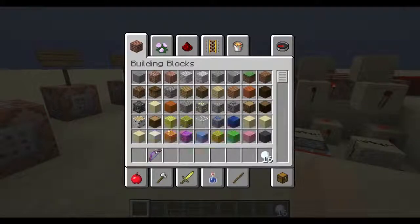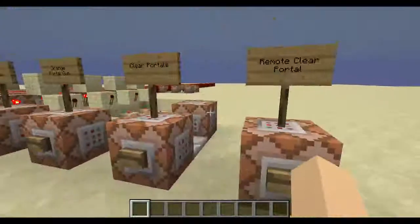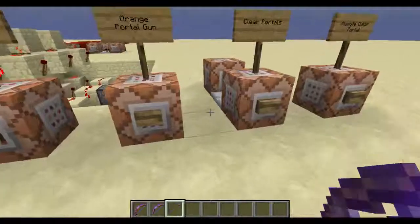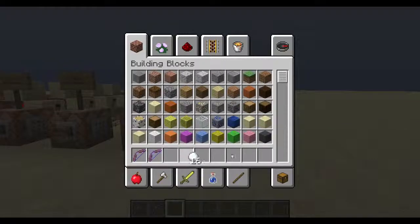I essentially made a working portal gun in Minecraft. Let me demonstrate how it works. We have to click that to get our blue portal gun, click this to get our orange portal gun, and then a remote clear portal, or just these snowballs.